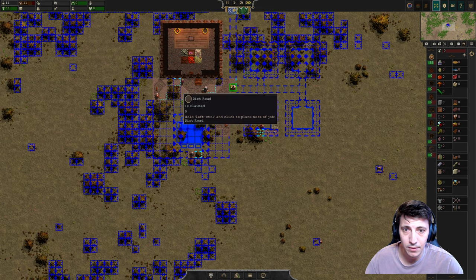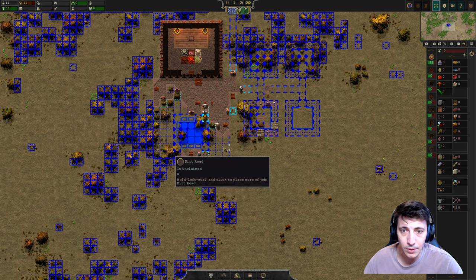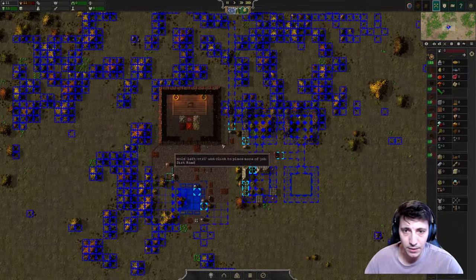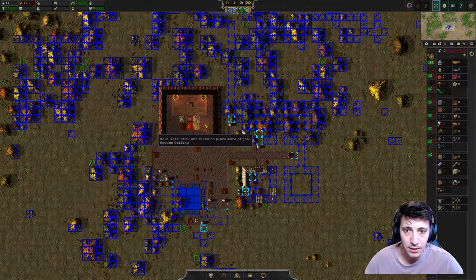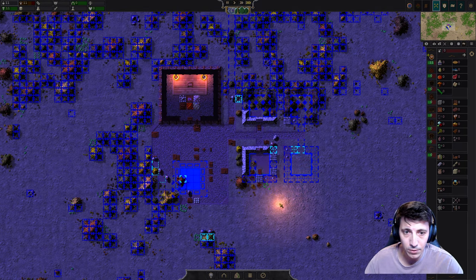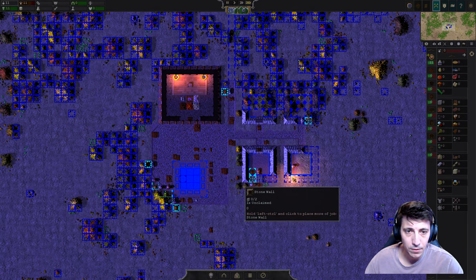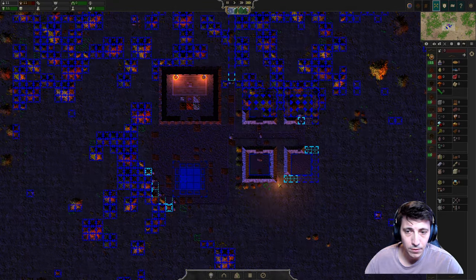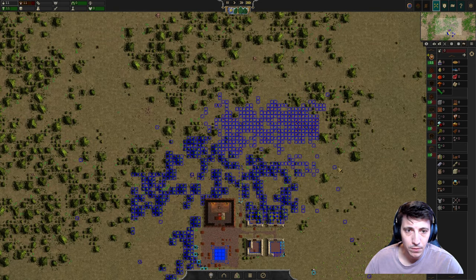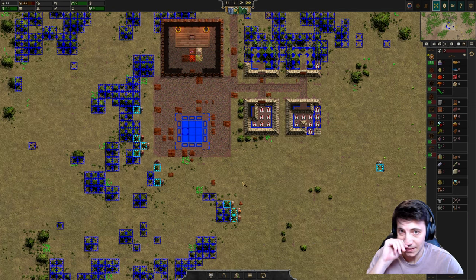We can speed up time a little bit. Our citizens will quickly begin building out the roads and the well, chopping down trees, and harvesting some of these rocks - all of that will come together. We've got some rations, livestock, fruit, and clothing in our stores. Let's get these homes built out. Mine out the stone and chop down the trees - all of that's important.